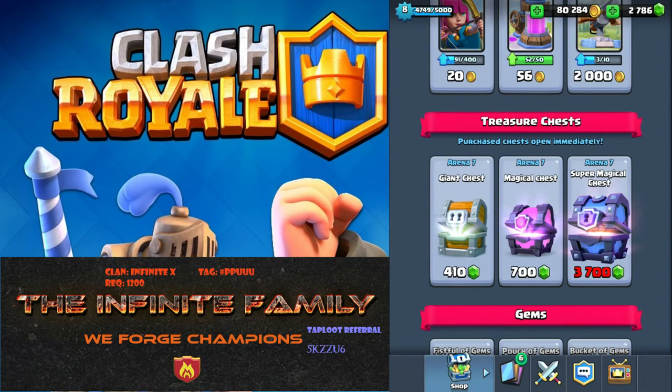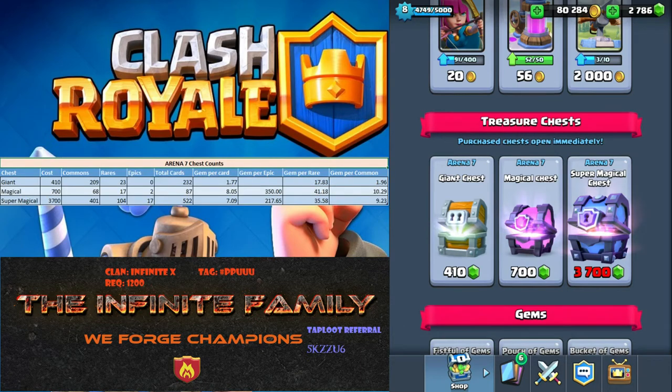So when this release happened, I bought the two super magical chests and they were very fun. I would love to buy more, but I was kind of waiting to see if anybody did any analysis of chest values and I haven't really seen anything yet. For Arena 7, I did a little Excel fun. I really enjoy Excel, I won't lie.